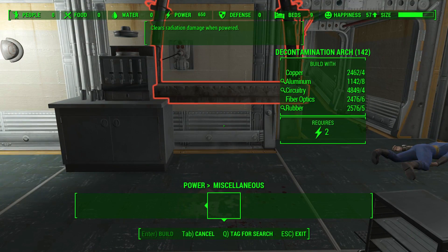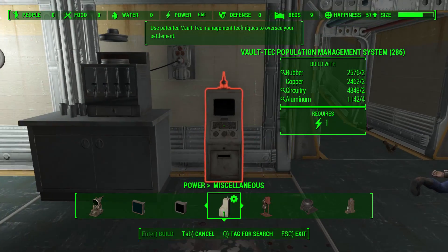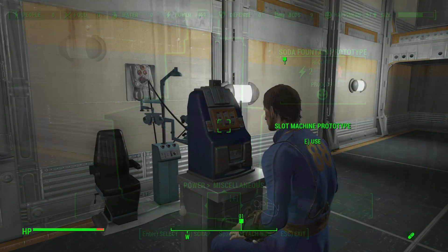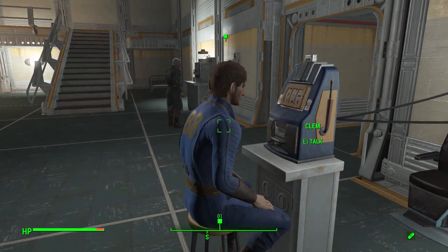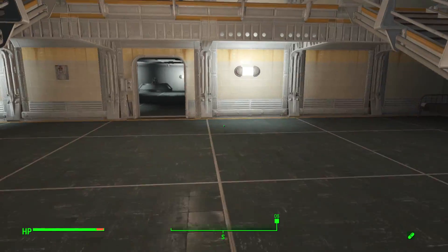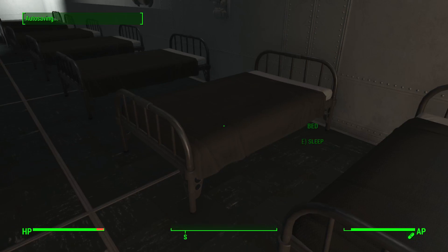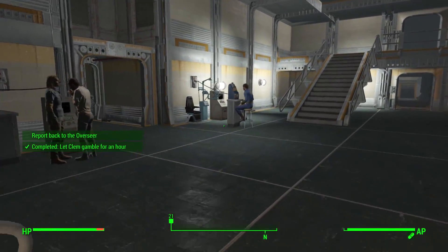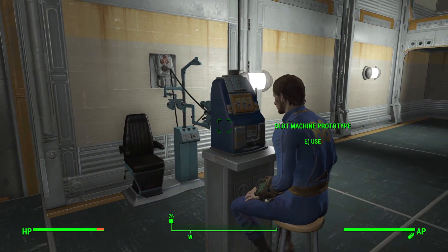Moving on, we have the Soda Fountain, which can be used if you assign a settler to it to provide soda to your settlers — what type of soda depends on how you experiment on the settlers. Then we have the Slot Machine for all your gambling needs with settlers. To get these experimental items, you can either shoot the overseer on the spot — which I don't suggest — or do the quest, and the overseer will send you on different tasks to unlock them.